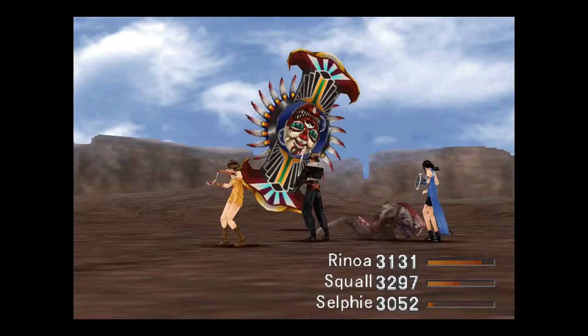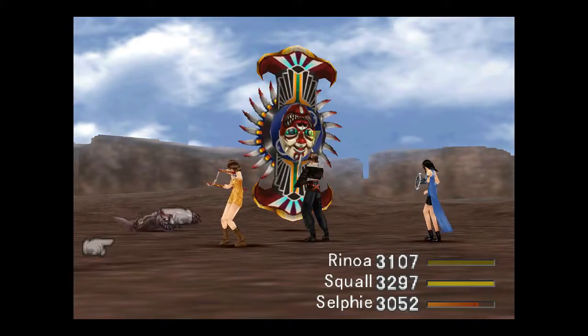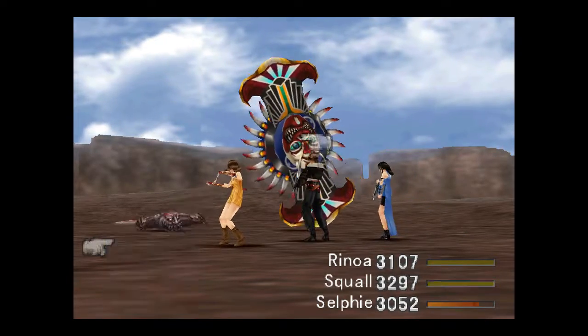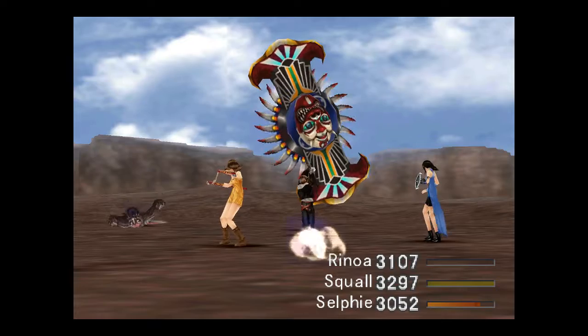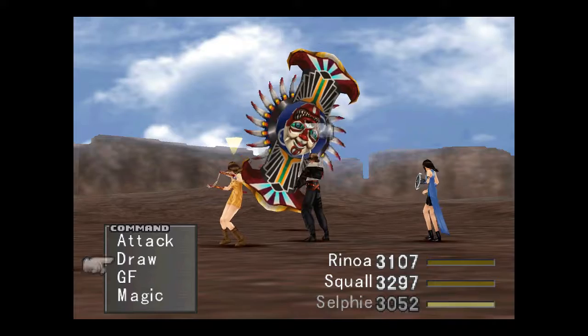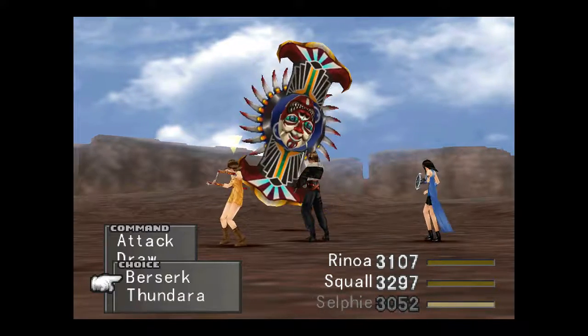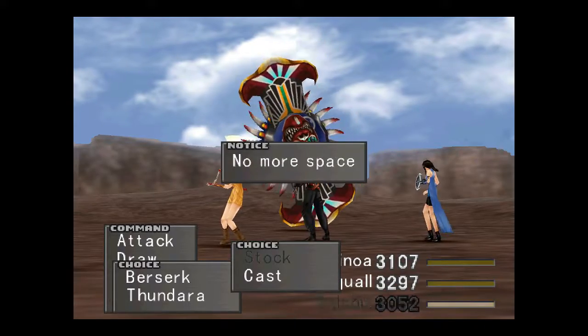Why am I hitting that? I hit the geyser - I'm just not paying attention. The Bell Hamels have Berserk and Thundara, which we can actually draw. Or at least, I know I could.